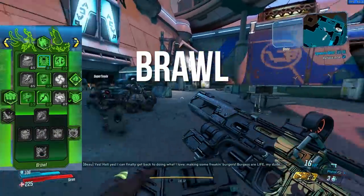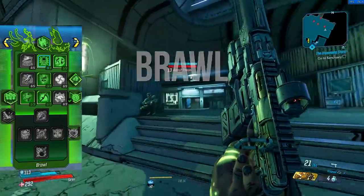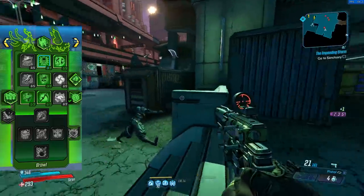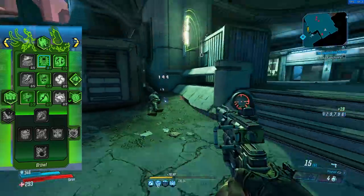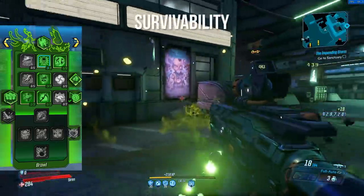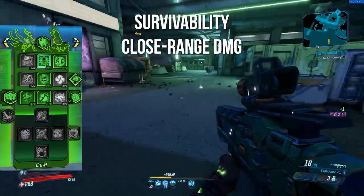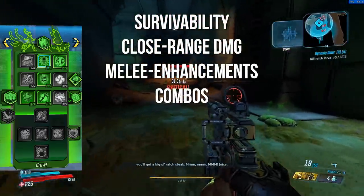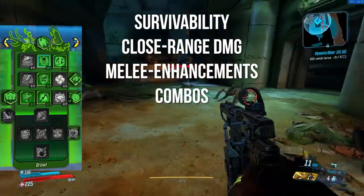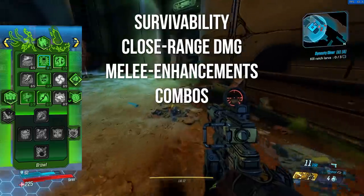Brawl comes with an ability called Face Slam, which allows her to briefly jump into the air and then slam onto the ground with fists popping from the ground, dealing huge AoE damage. The tree itself comes with a mix of damage reduction and health, so you get a lot of survivability, but also increased close-range damage and certain melee ability combos. So if you like melee or bruiser playstyles, or you want a frontline, that skill tree is for you.